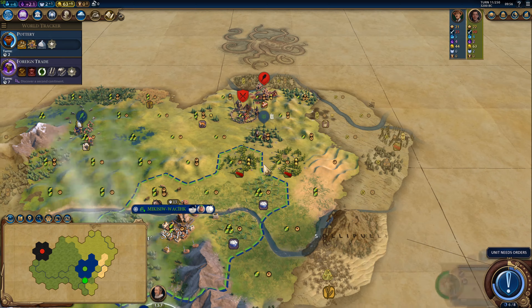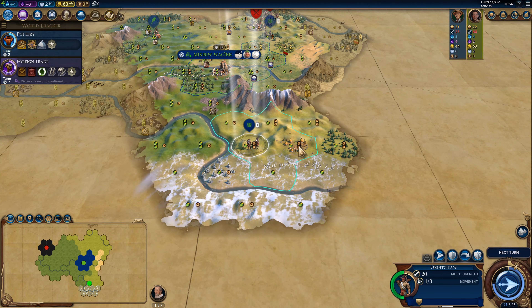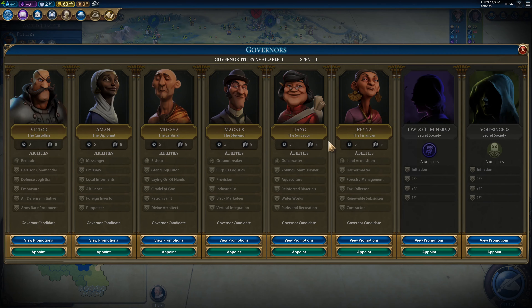Third up are the Void Singers. This society is based mainly around faith and religion, but they do have a promotion that turns 20% of your faith income into science, culture, and gold, which you can unlock in the medieval era. All you have to do to get your chance at joining them is grab any of the goody huts you come across while exploring the map.